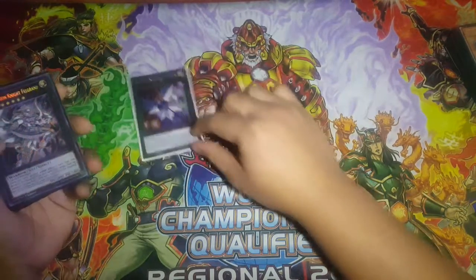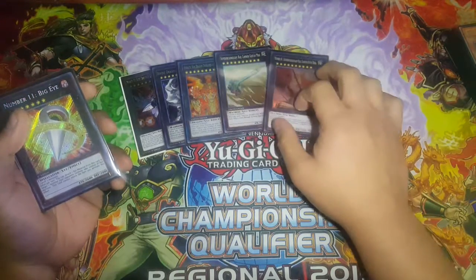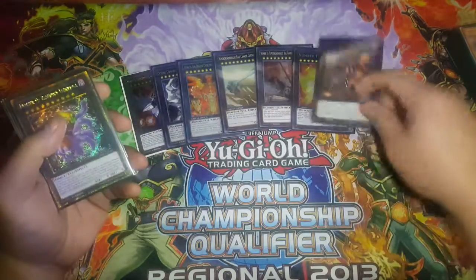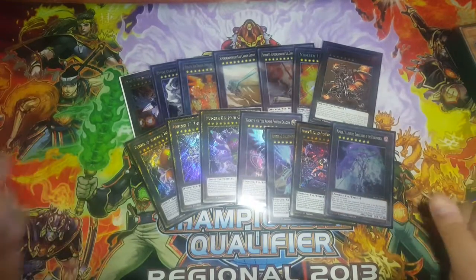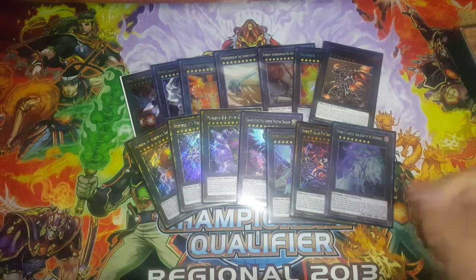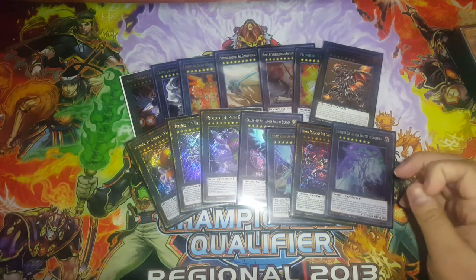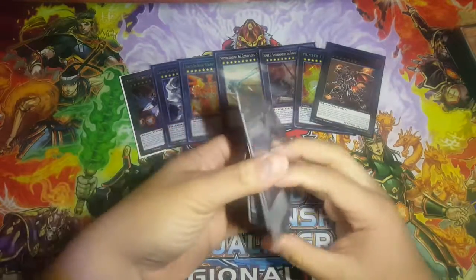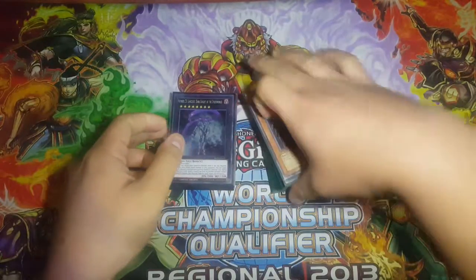For the extra deck I think there are 14 here because I can't remember what the 15th is. Got one Number 38, Felgrand, Heliopolis, Gustav Max, Super Dora, Big Eye, Flare Metal, the Spiders, Number 77, Number 84, Number 35, and the Galaxy package — Full Armor Photon Dragon, Dark Matter Dragon, and Lancelot. Number 35 adds the difference in life points to a monster as attacking defense points — that's pretty gnarly. Alright, that's it from the Dark Lord deck profile, thank you for watching, peace.